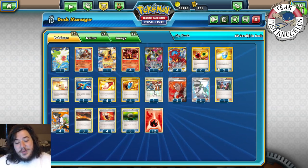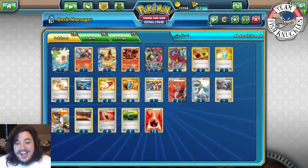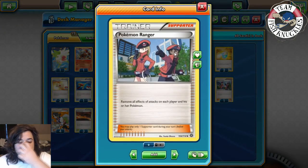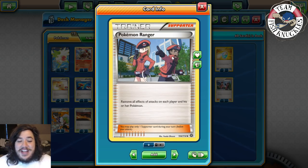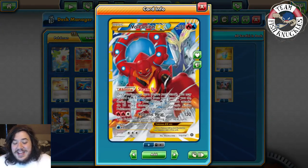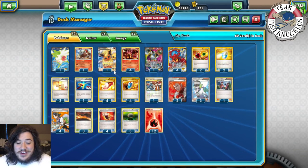One Fisherman to shuffle up to four basic Energy cards back into your hand. Two Lysandre to bring a Pokémon off the Bench. Three Pokemon Ranger, which removes all effects of attacks on each player and their Pokémon — this is really good with Volcanian EX because after using Volcanian Heat you can't attack next turn, but Pokemon Ranger gets you off that.